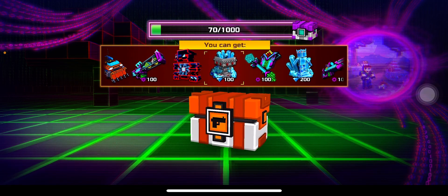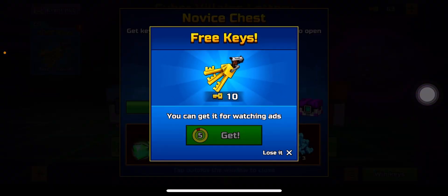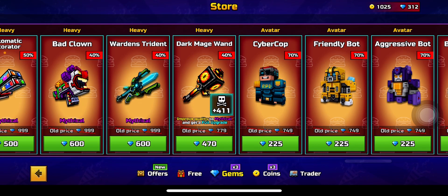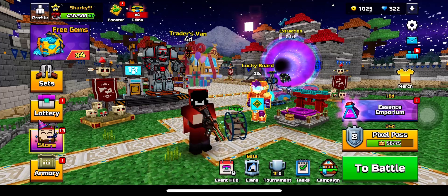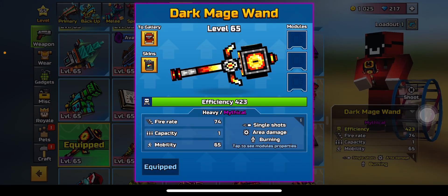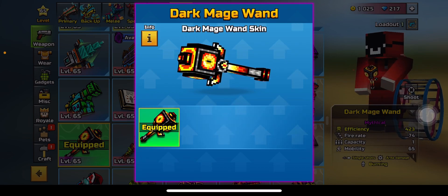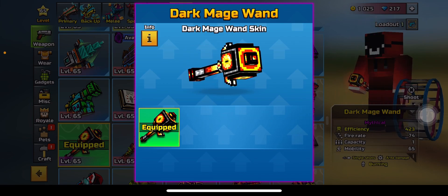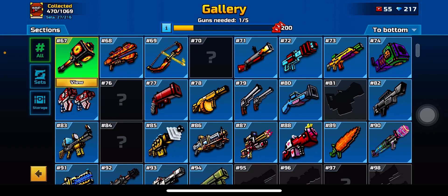I just grinded for 300 keys — totally grinded for that. I got 313 now. I'm just gonna open one of these and I got gems. That's about as bad as getting a cosmetic. I can get that from this. I'm just gonna open one of these two. I got parts. Since I got some gems I'm gonna buy another weapon from the Trench Van.